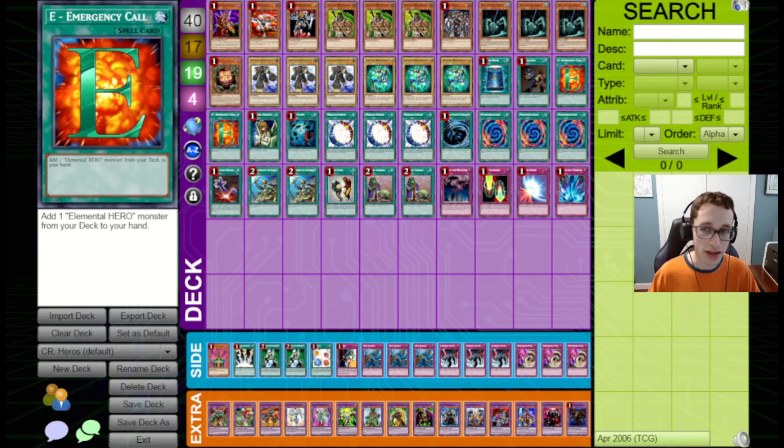We've got our first game here against Soul65, a frequent guest on the channel. We do lose the Rock, Paper, Scissors, which is a bit unfortunate, but this deck doesn't really care too much about going first versus going second, so I think this is ultimately fine. Our opponent sets two and passes back to us. We draw into a King of the Swamp here, which is pretty decent.